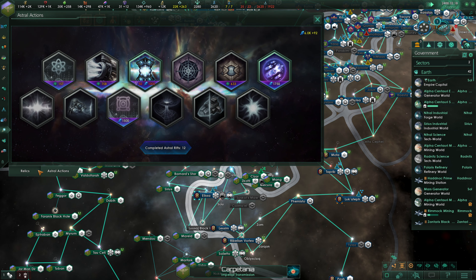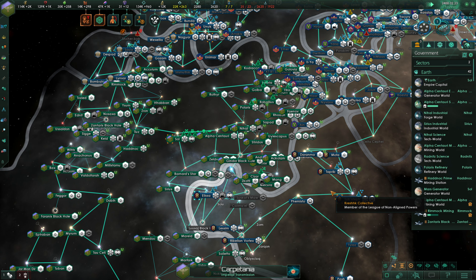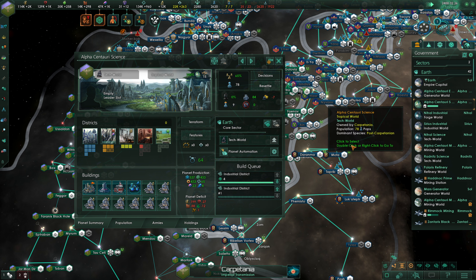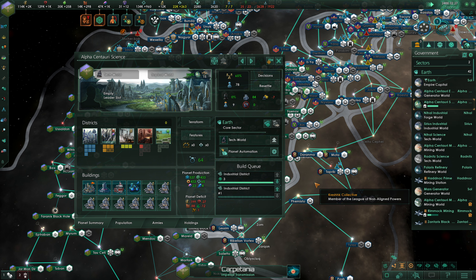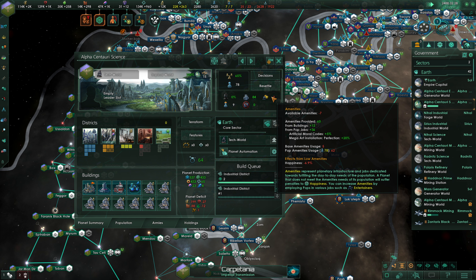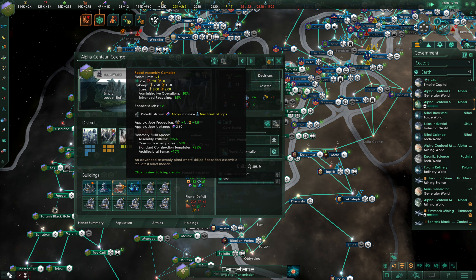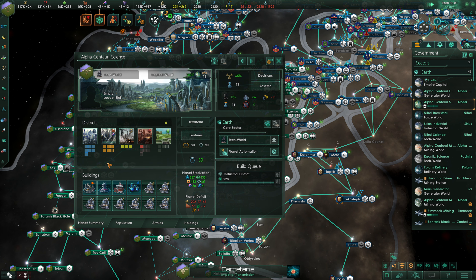Let's check in on our relic timer — that is 645 days. And then 150 days for both of these. Over here on Alpha Centauri Science we have a fair amount being worked on, with minus 7 on amenities. Eventually we will likely replace the robot assembly complex with holotheaters, as they do produce amenities. Initial colonization still needs some work.